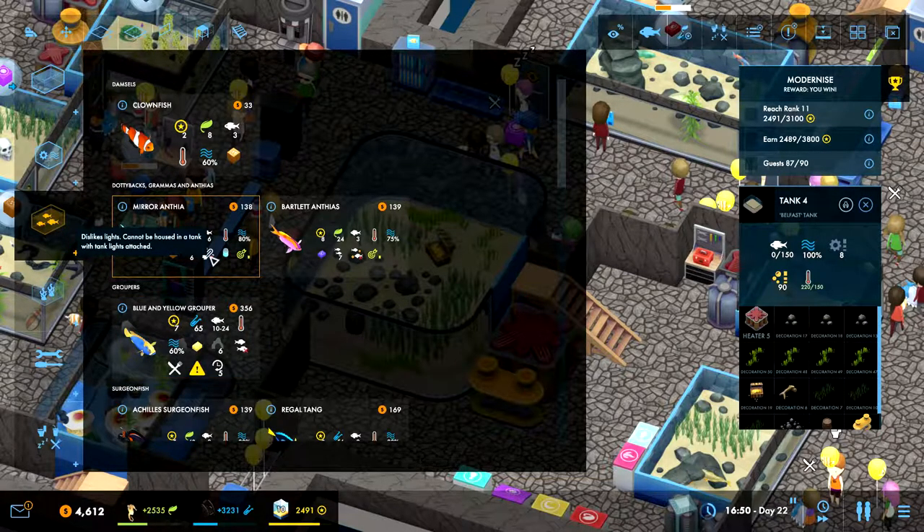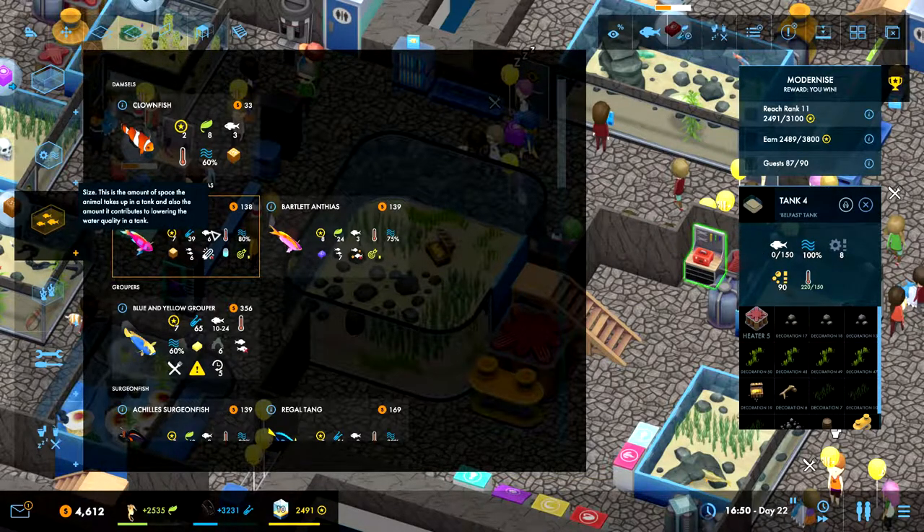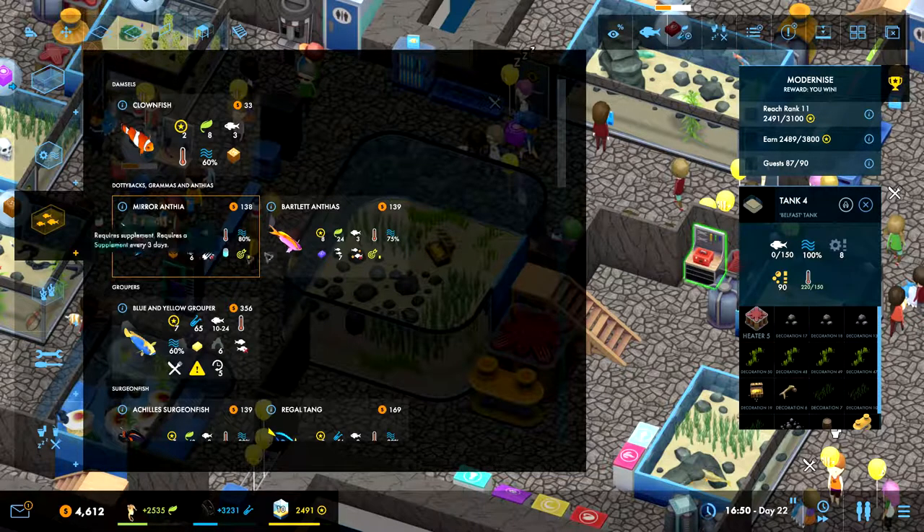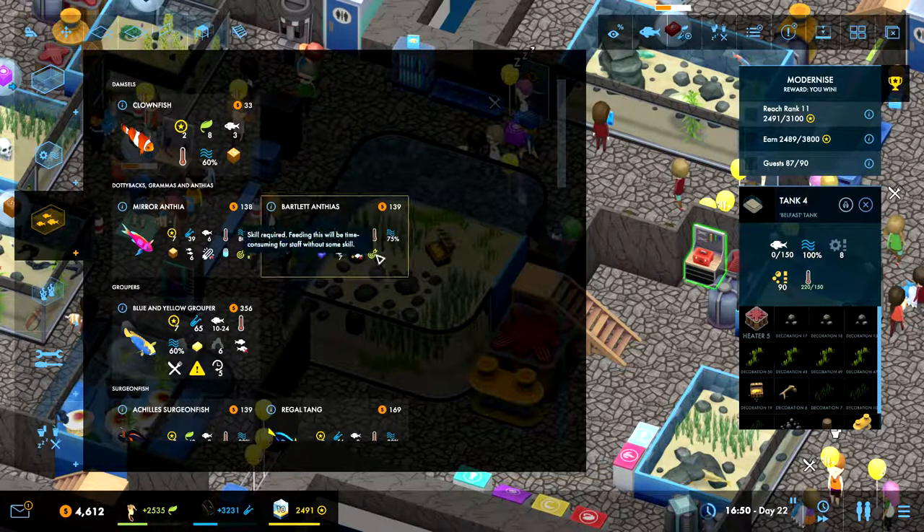We don't have lights in there, so that's not really a problem. We need to have six of them - that should not be a problem, we have 150 and they're only size six. This one dislikes food competitors and cannot be housed with other species that eat krill, so we should be able to put these two together - six of these and seven of those. They do give us some prestige points, which is good because we need them.